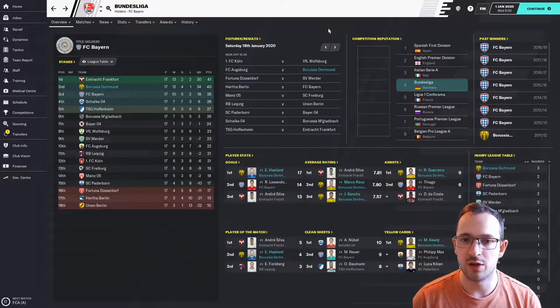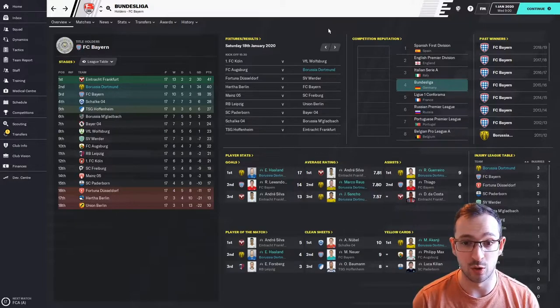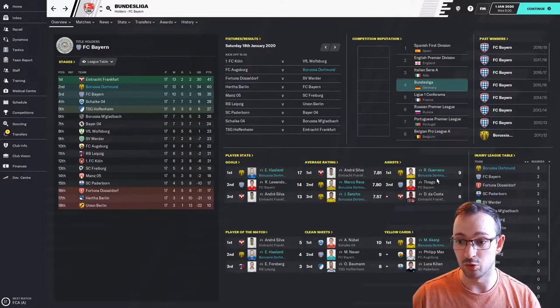We are now in January the 1st, 2020 and we are currently sitting second — Borussia Dortmund second in the Bundesliga. 12 wins, 4 draws, 1 loss, 40 points on a goal difference of 34. So we're scoring the most goals in the league, we've just not quite got first place. Weirdly, Frankfurt is first — I thought it would have been Bayern, but it's not. Goals: Erling Haaland definitely going to be up there, and he is — 17 goals in just the Bundesliga itself. Average rating: you've got Marco Reus and Sancho in second and third. Guerrero on assists, Haaland on player of the matches, and Kanji on yellow cards sitting at the top.